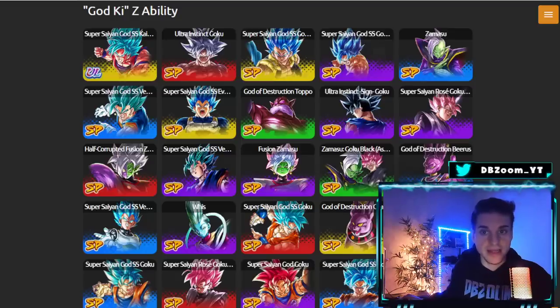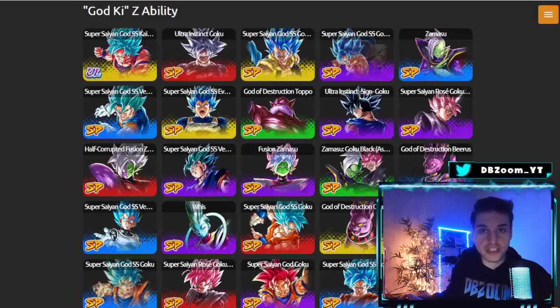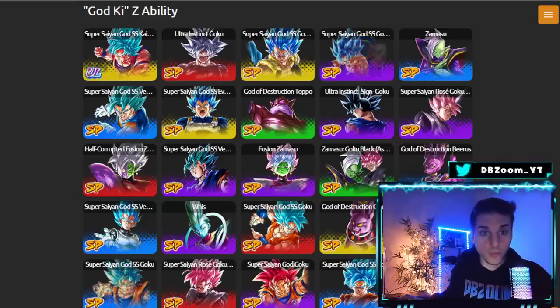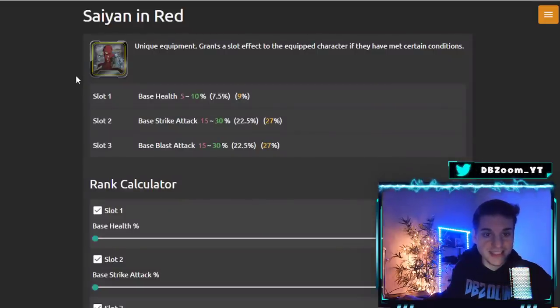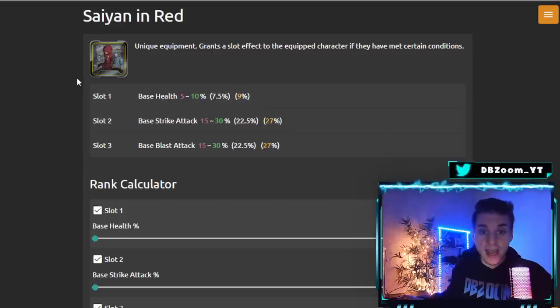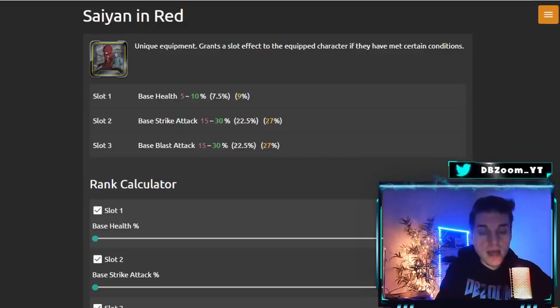I'll be covering some Fusion Warrior and God Ki equipment since they could possibly start off already as a fused unit on the character selection screen. There are already some really good ones, such as Saiyan and Red's game originals unique equipment — this is the number one equipment you should be farming for sure. First slot is base health up to 10, second slot is 30 to base strike attack, and third slot is a whopping 30 to base blast attack.